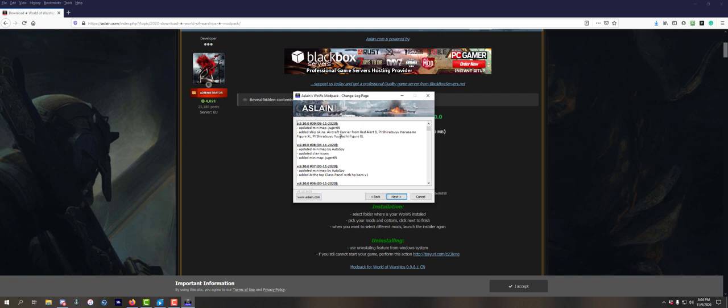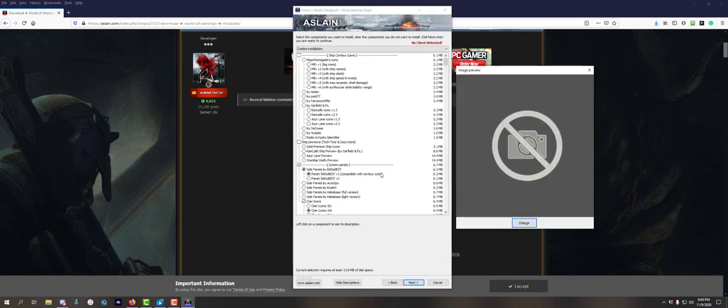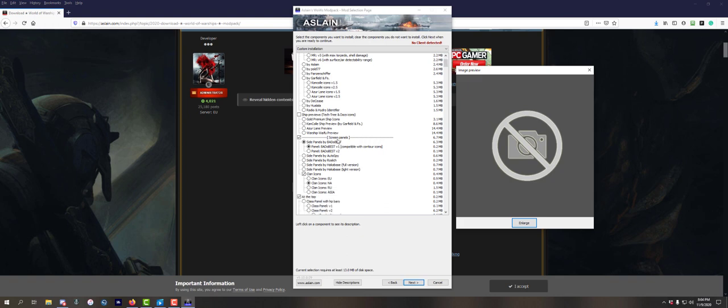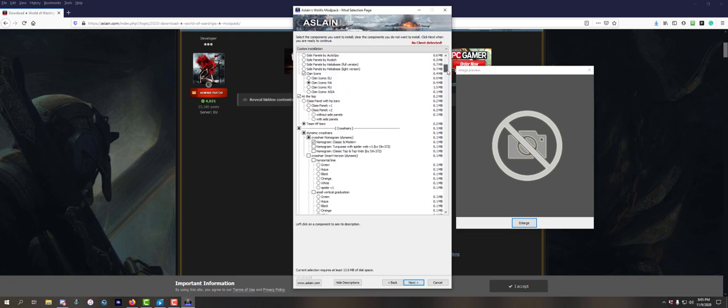Currently the version is 10, but the last one I opened was nine. It's going to default - I happen to have my game on the D drive, but wherever yours is, if you keep using Aslain's it'll always remember where your game is located. There are a lot of different options here, but we're only going to be talking about Nomogram right now.